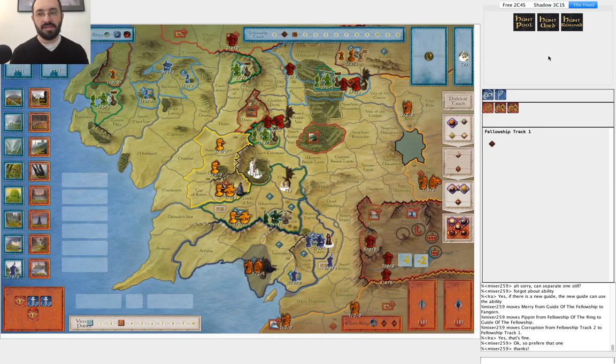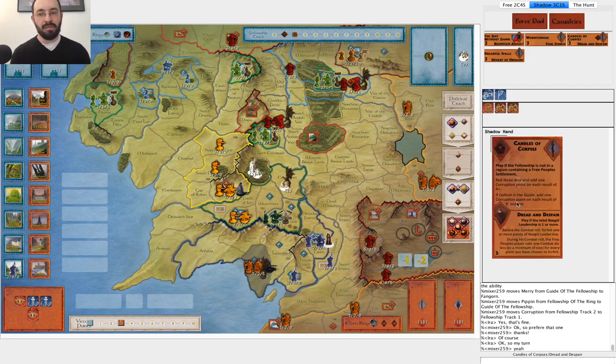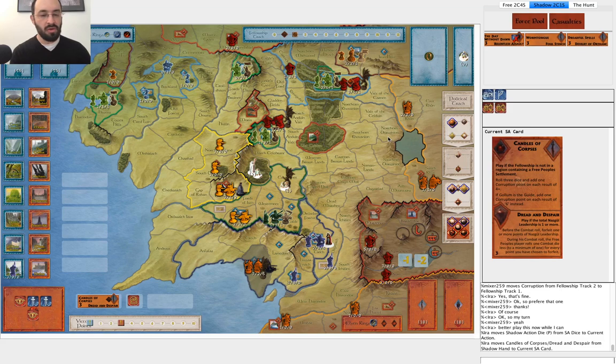It's much better to have only one Hobbit in — that way, if you look at the hunt pool, these ones will no longer reveal you if you only have a single Hobbit because the remaining Hobbit will separate and then you'll have Gollum as guide immediately. And then these tiles won't reveal you. So it's much better to have only one Hobbit instead of two. I'm excited to play Candles of Corpses before he gets down to Gollum because it's obviously much more effective — expected damage is one and a half when Gollum is not guide, and only one half when Gollum is guide. So it's much better to play it while Gollum is not guide. The elves still aren't at war. He moved, so I go ahead and play Candles of Corpses.